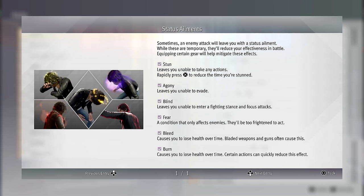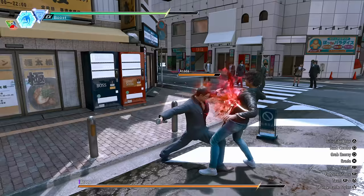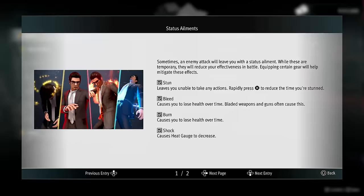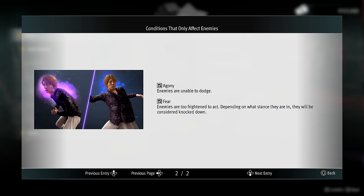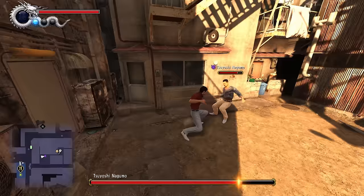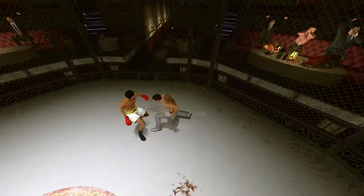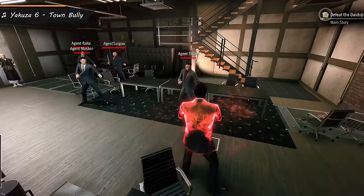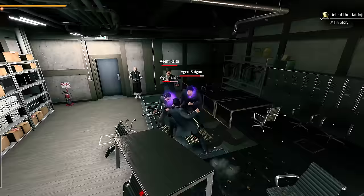From Lost Judgment are some status effects: Bleed, where you bleed, and Agony, where the victim can't evade once inflicted. It seems like all the Lost Judgment status effects are present and function the same. The Agony status seems like it only affects enemies, at least according to the help menu. The forward evade strike — which was easy to cheese in Yakuza 6 — now inflicts Agony, so good luck dodging, losers.